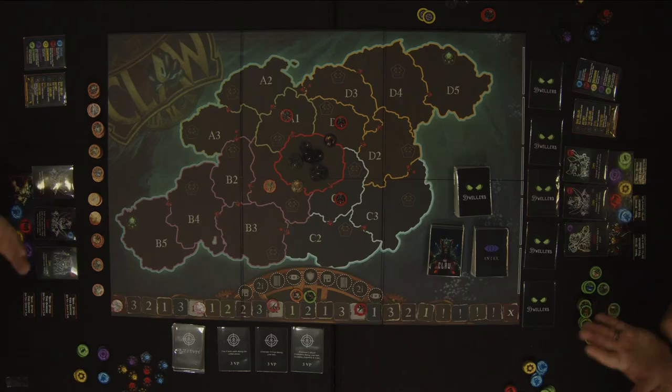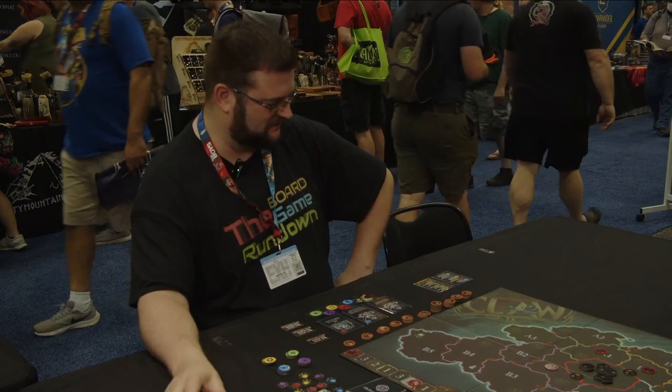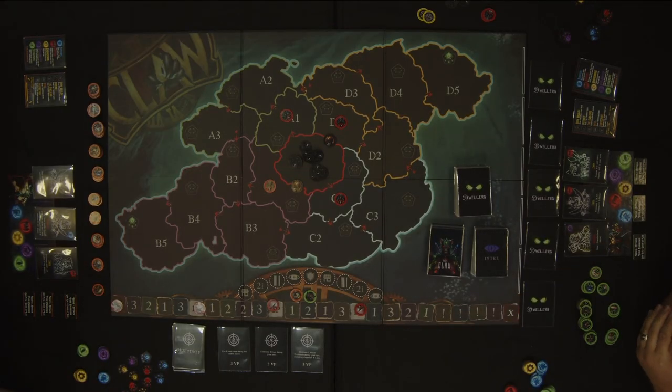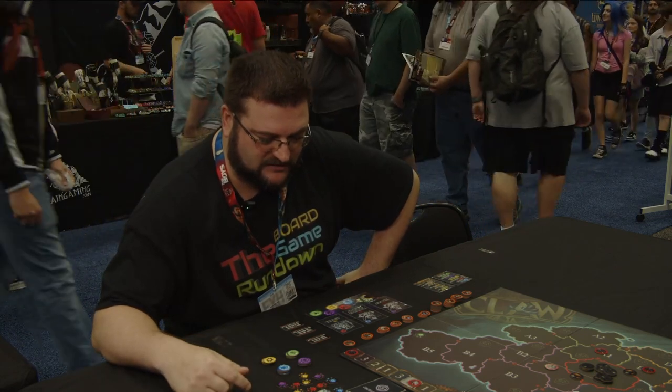Paper, rock, scissors, shoot! Paper, rock, scissors, shoot! I can't go first — I wasn't aggressive enough. You weren't aggressive enough; you need to try harder next time. So our objectives: use four Intel cards during the orders phase for three VP; eliminate four cogs during your turn for three VP; eliminate two constructs during your turn, excluding zeppelins and labs, for three VP.